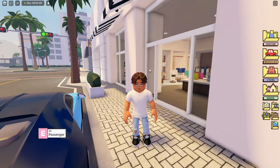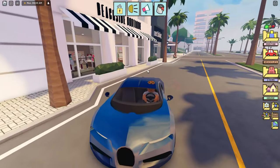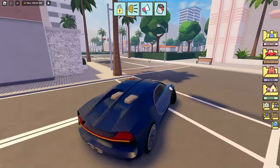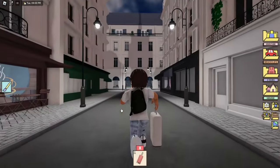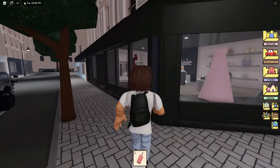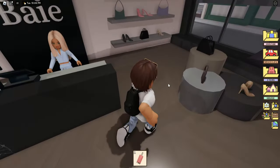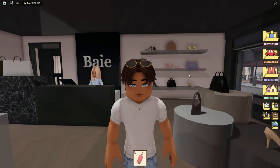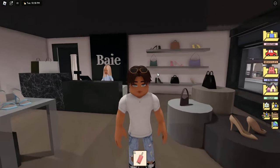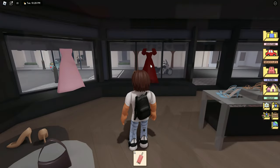There's a new shop we haven't seen before — I'm going to travel to Paris to show you what I mean. Here we are in Paris. This store has things we've never had in Berry Avenue before: dresses in the window, long shirts, heels, and handbags. Back in Berry Avenue, the current clothing stores only have t-shirts, pants, some UGC, and swimwear — they don't have dresses or bags. If there was a mall, there could be a whole store dedicated to bags, one dedicated to shoes like sneakers and heels, and one dedicated to dresses.